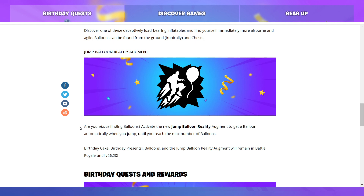Birthday cake, birthday presents, balloons, and the Jump Balloon Reality Augment will remain in Battle Royale until version 26.20. And like I said, it's a lot of fun. I love the balloons — I love how much fun you can have with these floating around. You can potentially get some really funny eliminations on people. Are you a sitting target when you're floating around with balloons? Sure, yes, completely you are. But it can be so much fun.